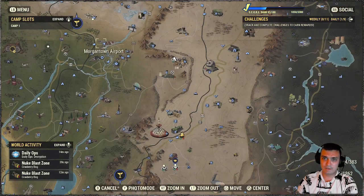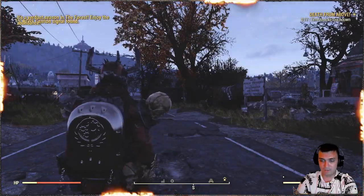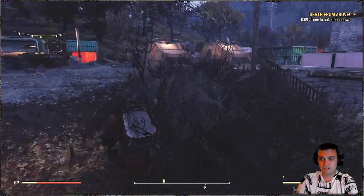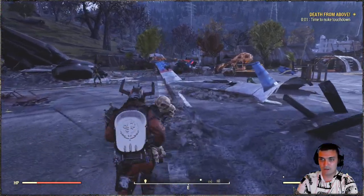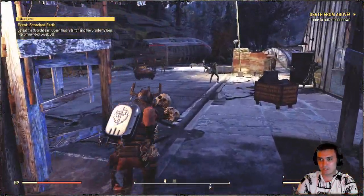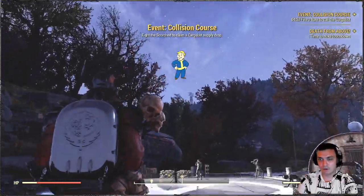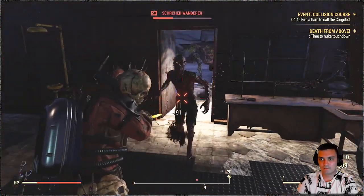Pre-war money — 100 pre-war money. If you're new, there's an event you can start in Morgantown. Let me show you the event. Follow my path when I spawn in — run to those barracks over there. Once you pass those gates, it should trigger an event as long as it wasn't done on this server. If it was done, the Supply Drop Package should already be here. It triggered — Collision Course. You need to kill five waves of Scorch, then wait for the cargo to drop. It drops — you have your 100 pre-war money. Come here, scrap it, done.